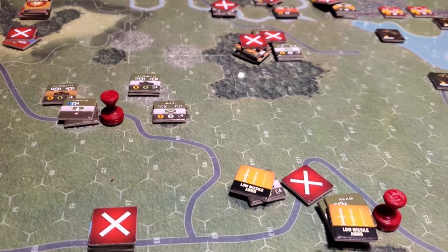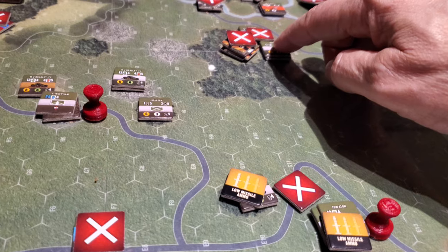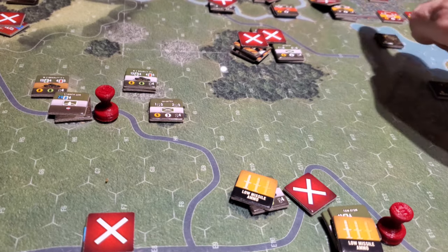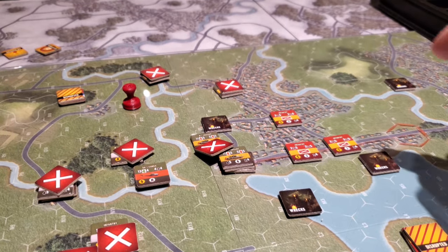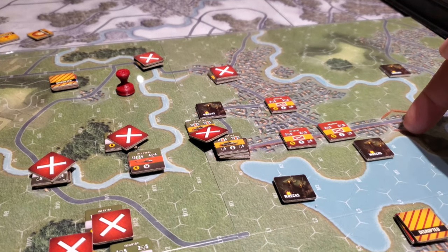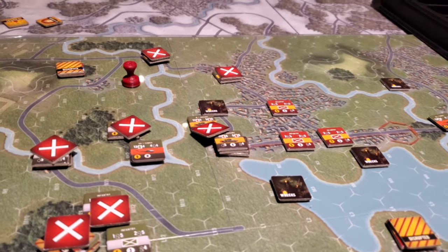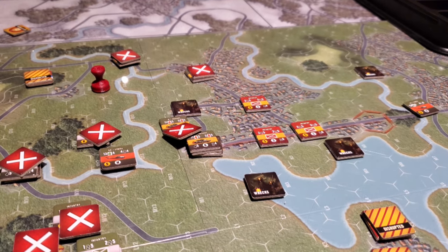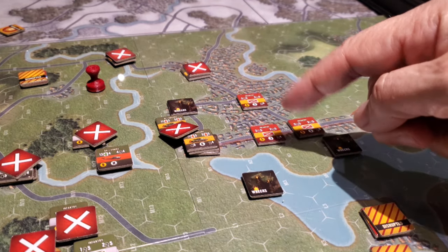So we double-moved — we moved this infantry so they can push through the woods and start going into the township up here to press their luck for control of these hexes. I've got a helo over here — I hate this stand; I have so many stands in this house and I'm not happy with any of them, I've got to find a new stand. I've got this helo over here that can pot-shot at these infantry units.